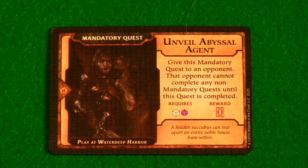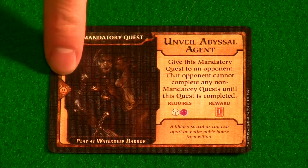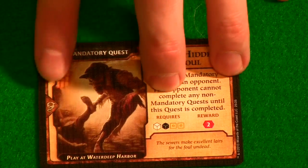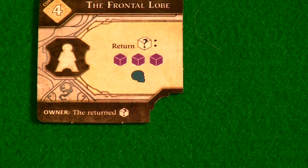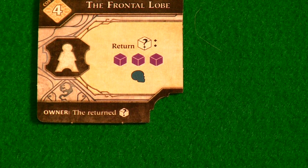There are symbols on the cards and buildings so you can easily differentiate between expansions. If you see a little beholder symbol on the card or building, it means it's from the Undermountain expansion. If you see a skull and flames symbol, that means it's from the Skullport expansion. Pretty easy and simple to pick up on — you can pull out or remove expansion components depending on which expansion you want to play with, so it's not hard to separate them.